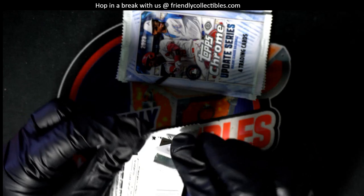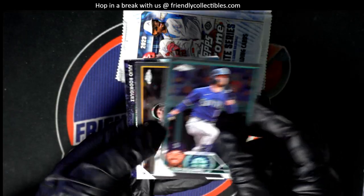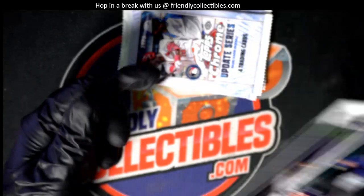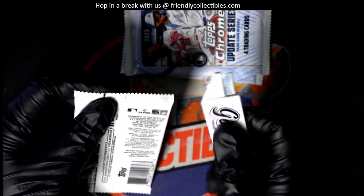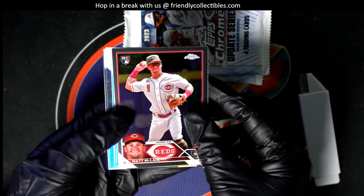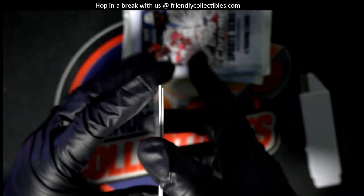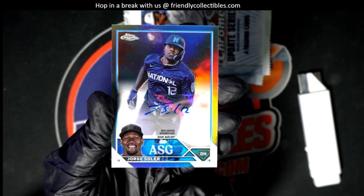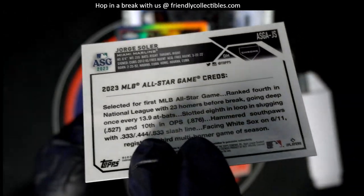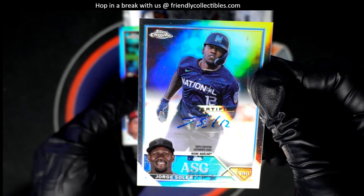Good luck in Topps Chrome, here we go. What's it gonna be? Julio Rodriguez Titans card — nice, I got the J-Rod. Matt McLean rookie, he's a good one to get. Nice All-Star game autograph. That's a refractor — that's gonna be numbered, right? No, okay, this one is not a numbered parallel, but it is a parallel. It's a chrome refractor — nice hit.